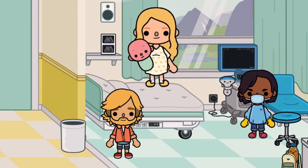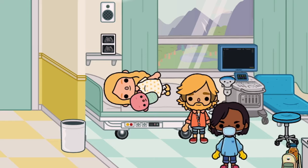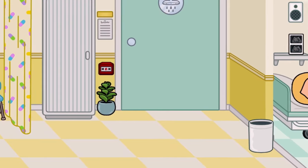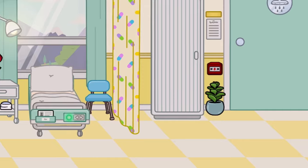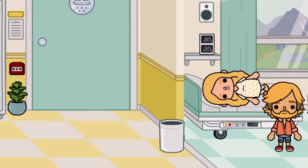Now that your character has given birth, you can let her rest and the doctor can take the baby to the crib. If you want, you can let the character change back to normal clothes, or you can just make them wear the hospital dress without a bump. Your baby can be taken by the doctor and be put in a crib.